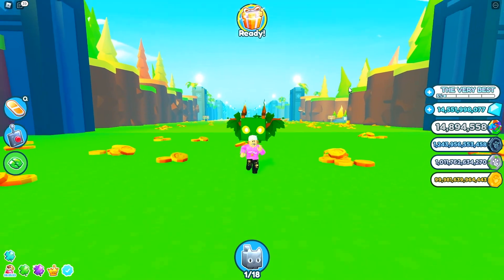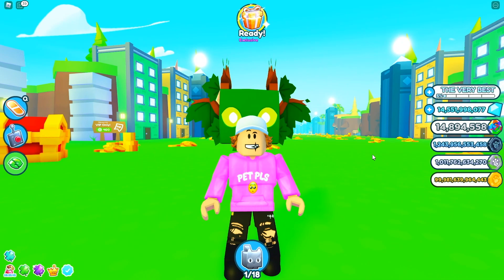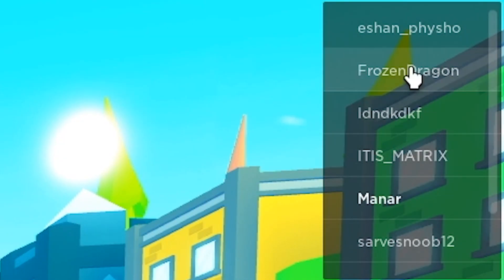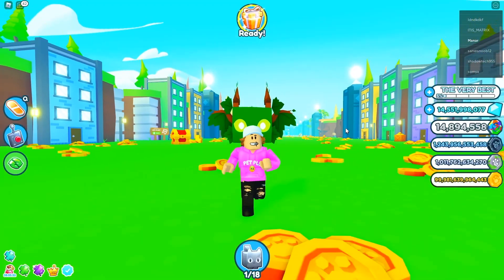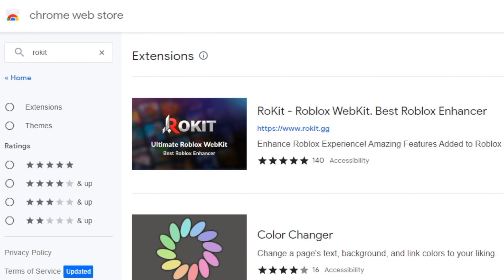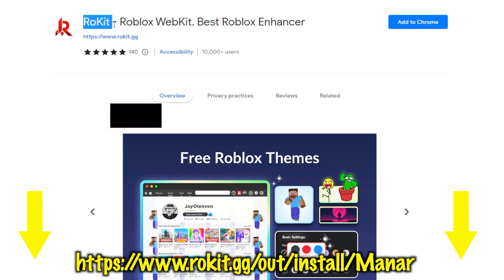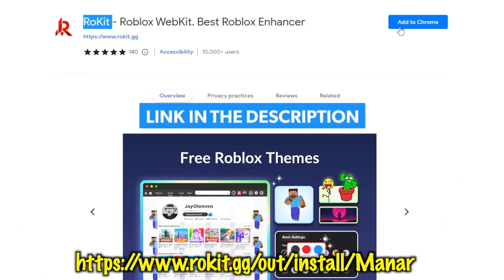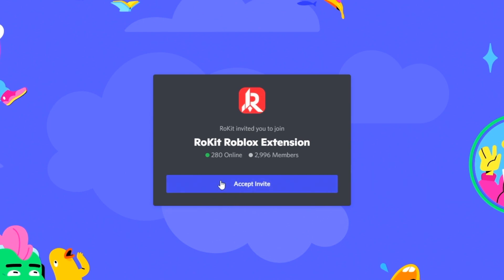Now he told us to join a kind of private server with less than five players. The server I'm in has like nine players, so I need to join a super secret server. I'm going to show you guys a super cool Chrome extension which literally gives you free private servers — it's called Rokit. The link to download it will be in the description, and as soon as you get the extension, you can enter their free Robux giveaway by joining their Discord.